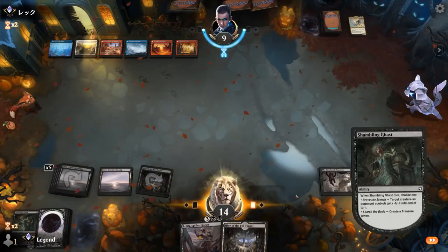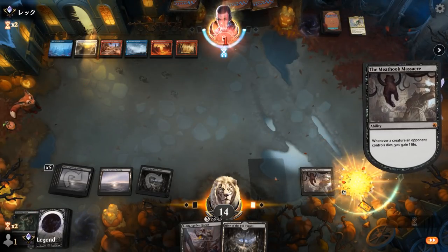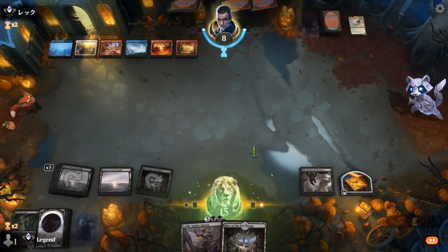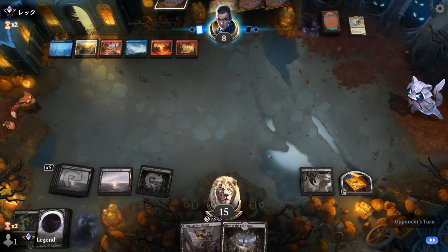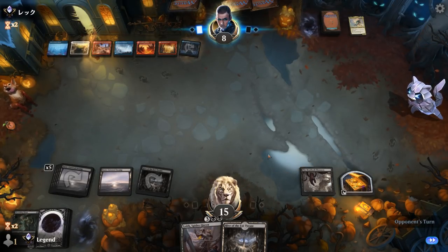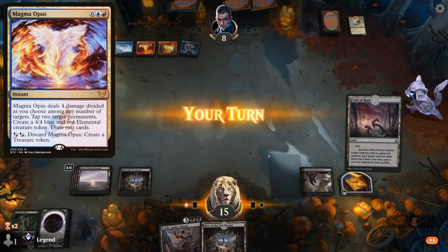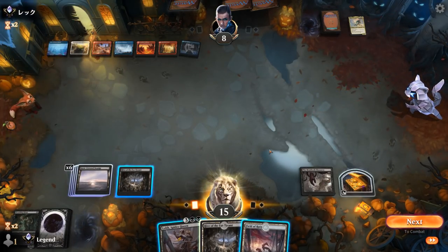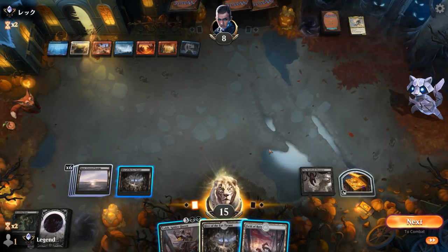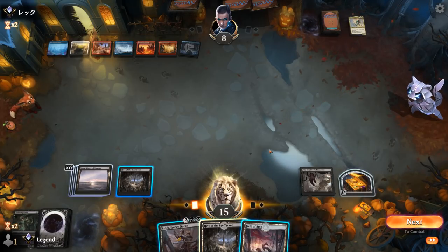Make a Treasure. Next turn we can deploy Spider Queen. Opponent is getting close to hardcasting Magma Opus, which is quite effective against Spider Queen. Field of Ruins — interesting. I could field the Hall, but if they turn it into a creature I'll have to pay the Ward tax of 3. Then I don't think I'll have enough to still attack with Hive.